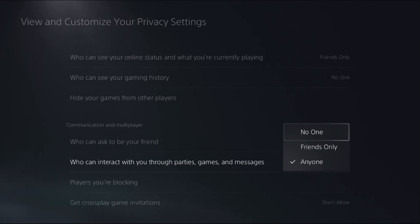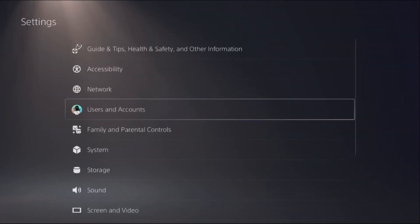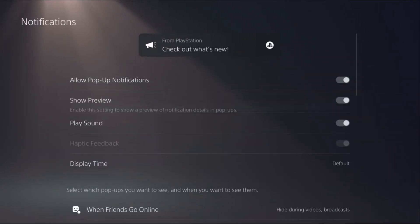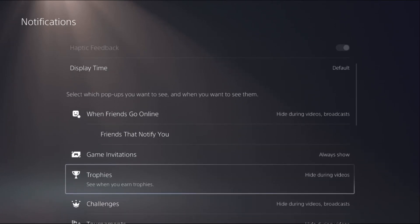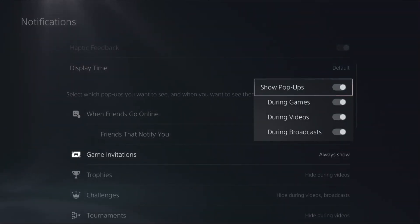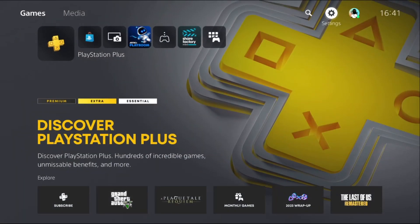Once done, go back to the main Settings and select Notifications. From Game Invitations, turn off all options: show pop-ups during games, during videos, and during broadcasts. Once done, go back to the main screen, restart your PlayStation 5, and your problem will be solved.